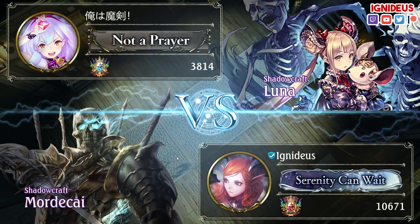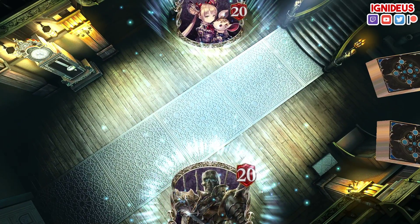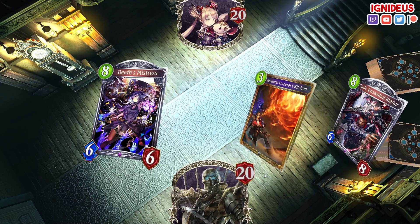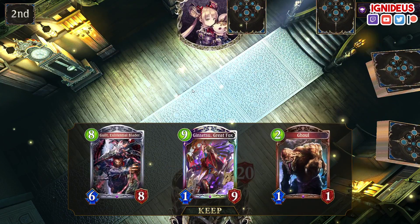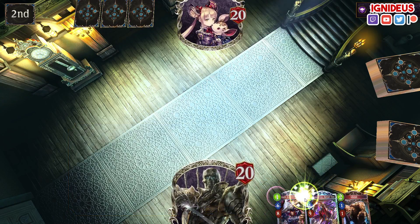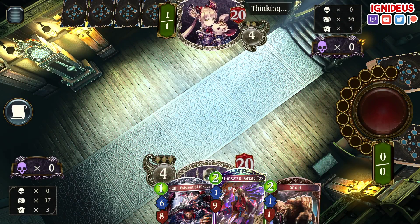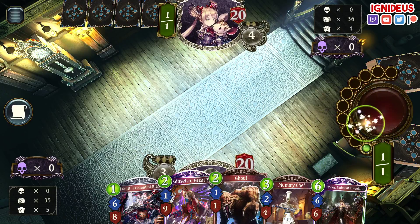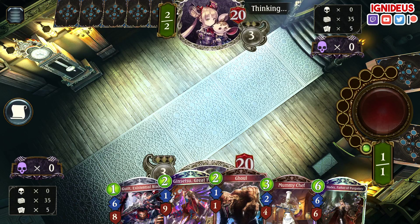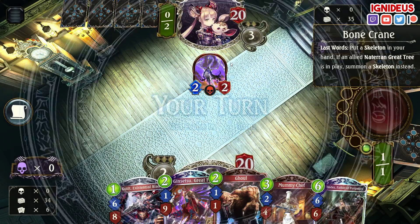Shadow — okay, this is a good matchup. Shadow is a tier one deck, let's take it out. If it's a PTP mirror, I don't know what's going on, but if it's not PTP mirror, this is my chance to take down Ginsetsu with PTP. It looks like it is Ginsetsu Yokai Shadow here.